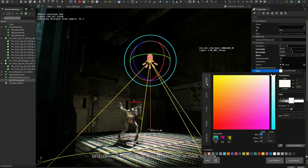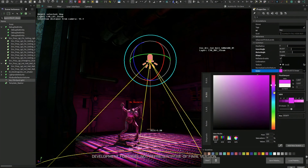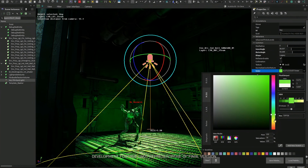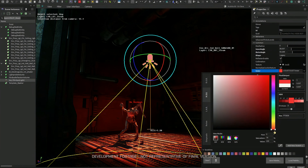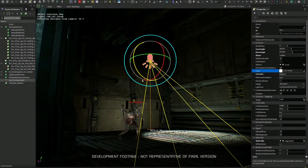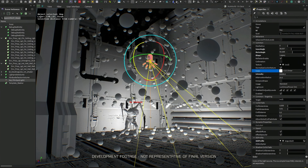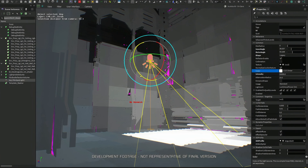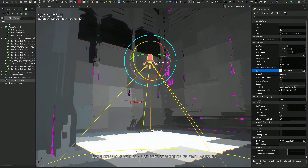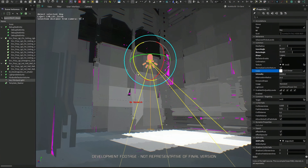Area lights were previously reserved mostly for cinematics due to their increased performance cost. We are using them more extensively in Dead Space Remake, as they help create convincing specular shapes, diffused lighting and shadows, and a more accurate volumetric shape. They have lighting qualities that standard spotlights just can't achieve. Area lights make the most sense for rectangular-looking light fixtures such as signage — it would have been hard to reproduce the lighting from these sources with more punctual lights.